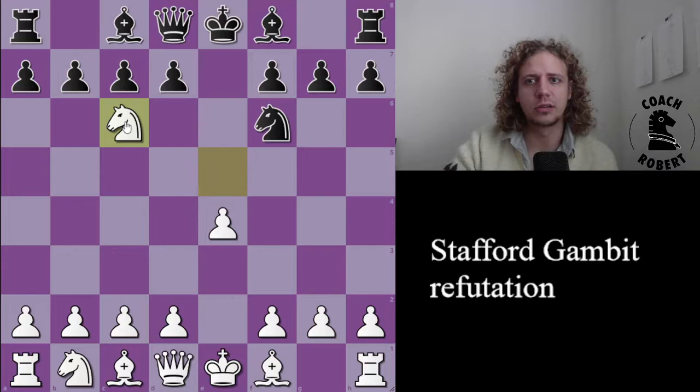It's called a Gambit because after the main move Knight takes c6, there's no way that Black is going to recover the pawn. They have to take this Knight on c6 since there's no other reasonable alternative. The most active choice for Black is to take with the d-pawn, so that's why this is the main line. And here the pawn on e4 is hanging, and White has to deal with this.